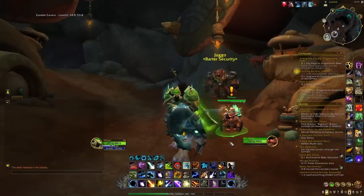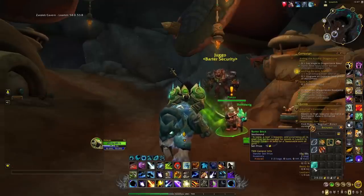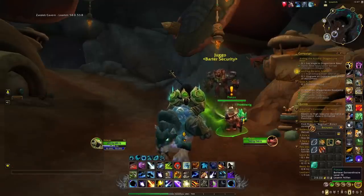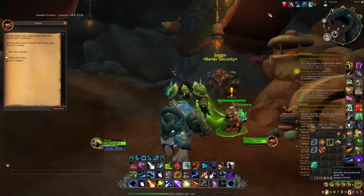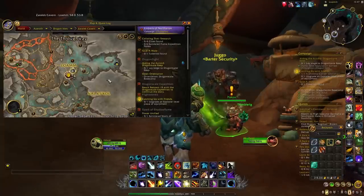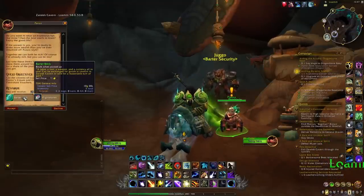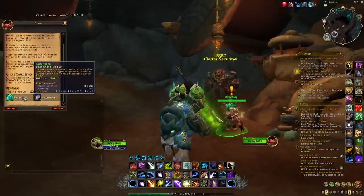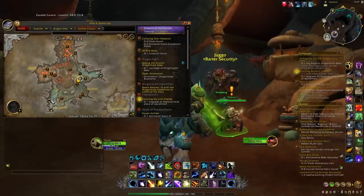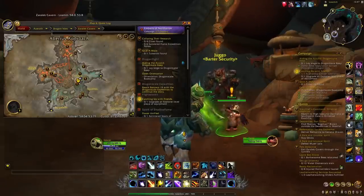For those of you who are not really familiar with these different barter bricks, you can get them by doing different types of activities. First of all, you want to come here and talk to Ponzo in Loam — he's located just here in the main city. Ponzo will offer you a first quest that will reward you with your first barter brick. Then when you open different types of chests all around the Zaraic Cavern, you will also have a chance at getting some of these barter bricks.